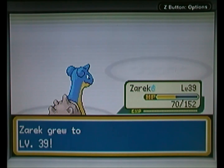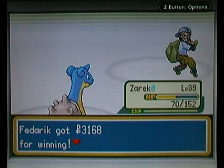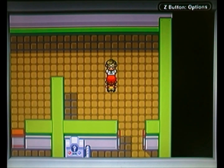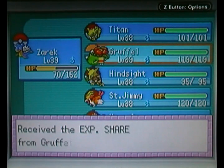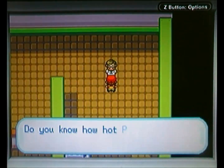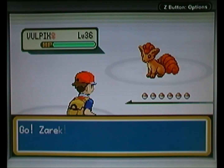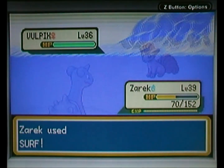Zarek gets level 39 — fantastic. The gym trainer's been beaten and the door opens, so I didn't actually have to do the quiz. I'm going to quickly take the XP share off Gruffle and give it to Pidgeot. Here we go — the next trainer, please just don't have many Pokemon, just one or two. We have Super Nerd Eric — three Pokemon, three surfs, you can do this. It's also good that I've got the move Rain Dance, which will come in very handy in the Blaine fight.